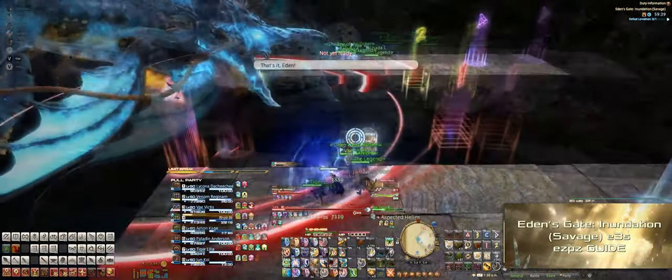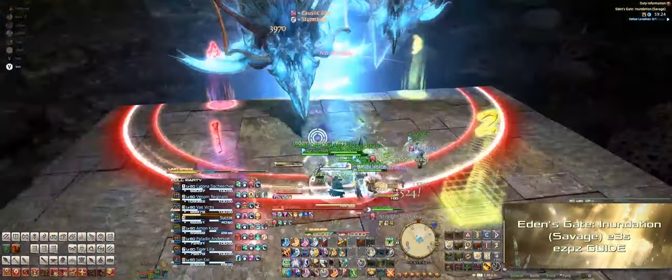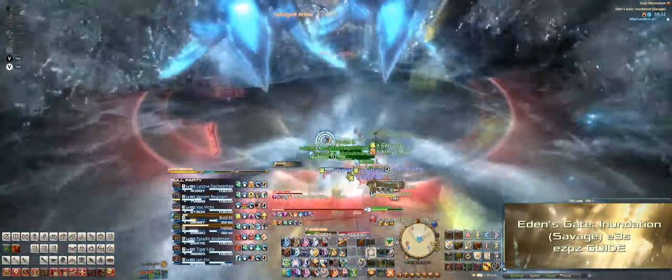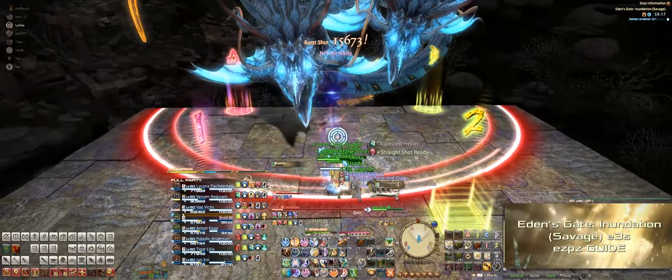After that, Levi casts Tidal Rage again, the stage reconstructs, and now we're into the Calm — the enrage sequence. Levi casts three Tidal Rages, then the Storm, which is the final enrage.